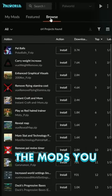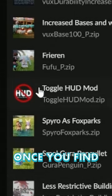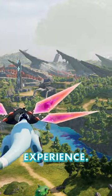Now click on the Browse tab and find the mods you want, either by scrolling or typing in the search bar. Once you find the mods you like, click Install and read each mod page for specific instructions. Now launch Palworld and enjoy your enhanced experience.